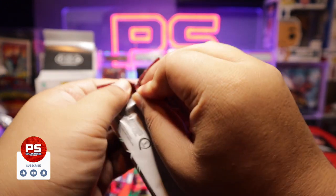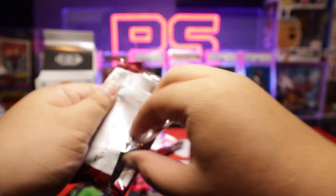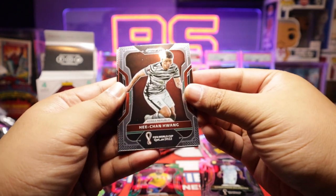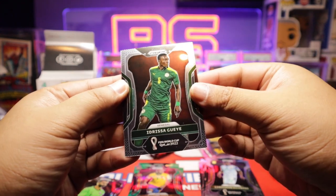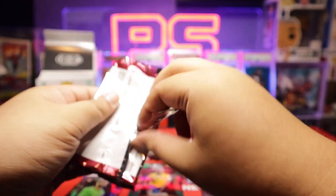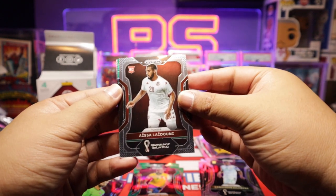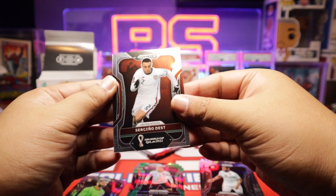So cool — we hit an auto. The chances of that are very, very slim. We hit a Purple Wave numbered and a Green Wave auto — I can't ask for anything more than that, to be honest. Jordan Pickford from England, He Changhuang from Korea, Scores Club — Michael Estrada from Ecuador, Senegal. I'm not expecting much anymore from the last three packs since we hit an auto in this blaster. I'm gonna go look up that player and see what he's all about. Kyle Larin from Canada, Tunisia rookie card, David Raum from Germany, and Sergino Dest from the United States.